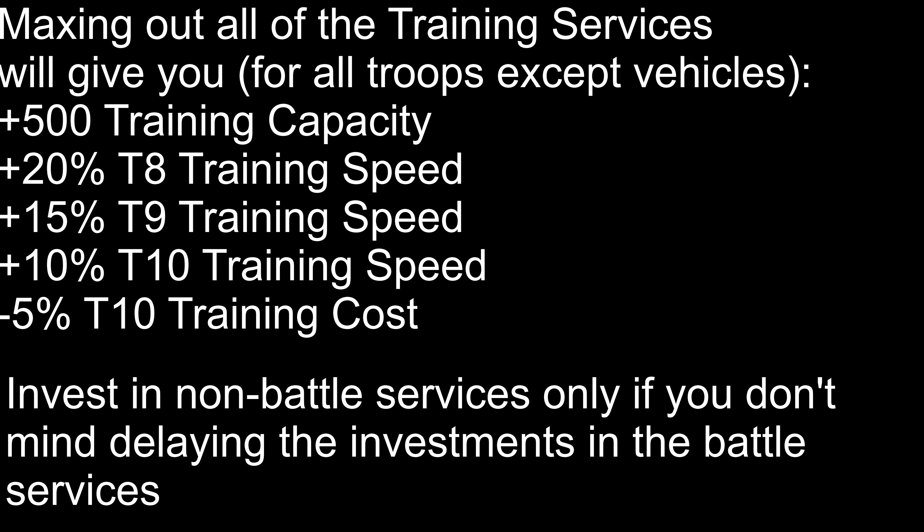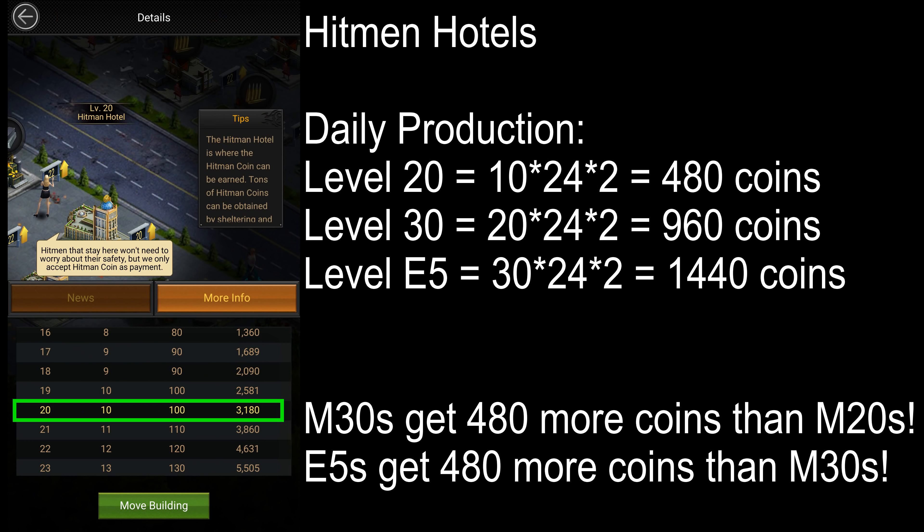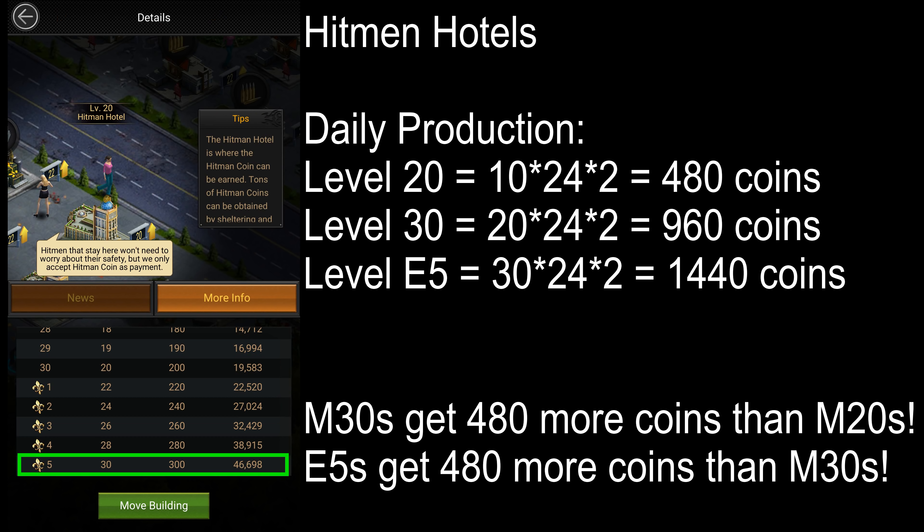The other new building is called the Hitman Hotel, and you can build two of these once you reach Mansion 23. These hotels produce Hitman Coins that you can use for services at the Contract Agency. At level 20, these two hotels can produce 480 Hitman Coins per day. At level 30 they can produce 960, and at Elite 5 they can produce 1440 Hitman Coins per day.